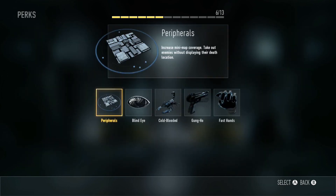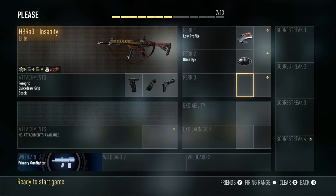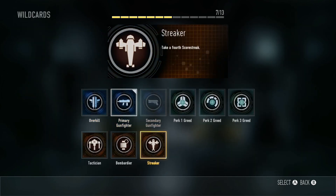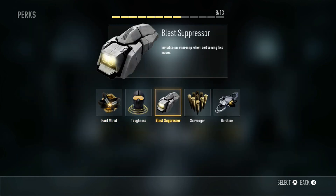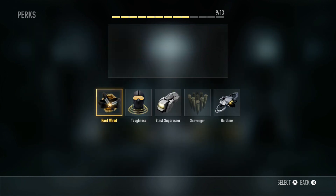For perks, no changes from the passive class: first perk is low profile, second perk is blind eye. Add the wildcard for perk three greed, and use scavenger and blast suppressor. The only difference with this class is you're running one extra attachment and one fewer score streak.